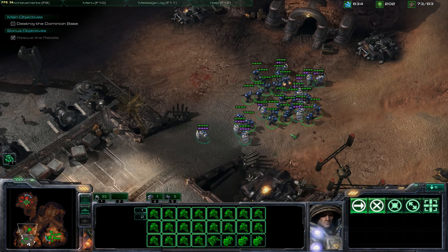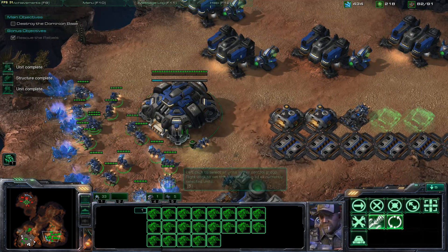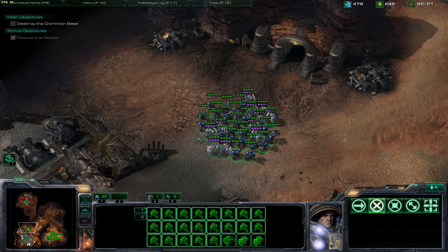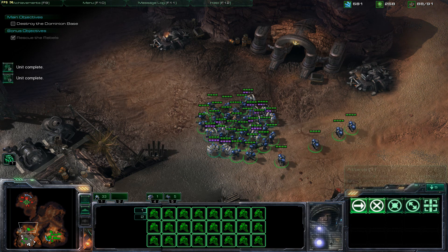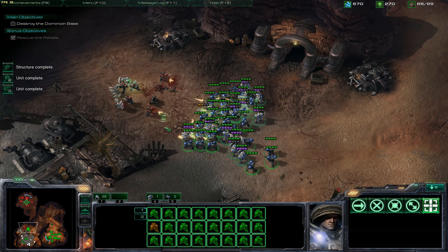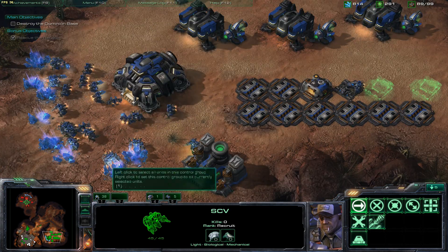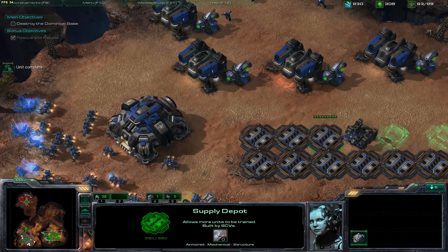Keep building units — that's all you have to do. Build up your supply until you get to maxed out production on your mineral line, then keep building units and control group them to this location so they immediately run up. All you have to do is highlight everything and hit Shift+1 to add them to your control group. If you notice an SCV wandered over there, just send him back to your base and get him mining again — put the proverbial whip to his SCV butt and make him mine more minerals.